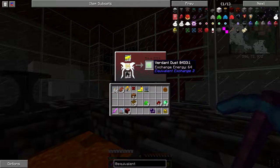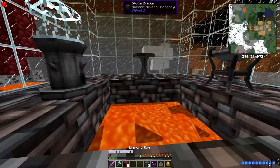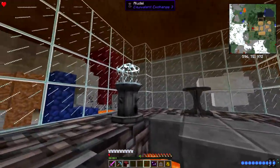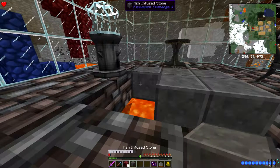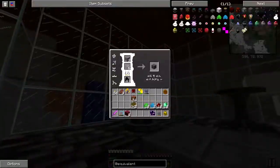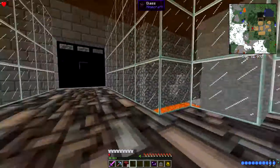Do that, throw that in there - five here. So what we're gonna do is just start placing this down. Forgot about the backpack mod there. Keeps going back in my inventory - there we go. While that's all cooking up I'm just gonna place this one as well.